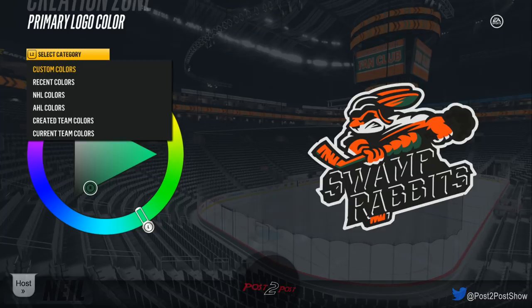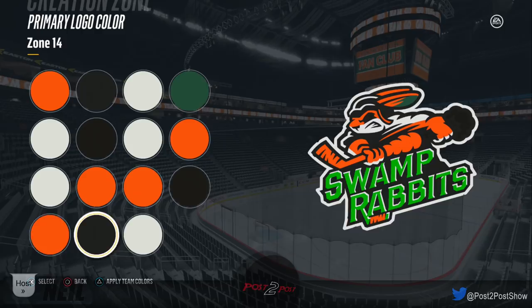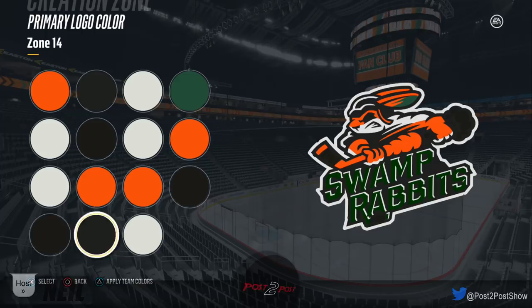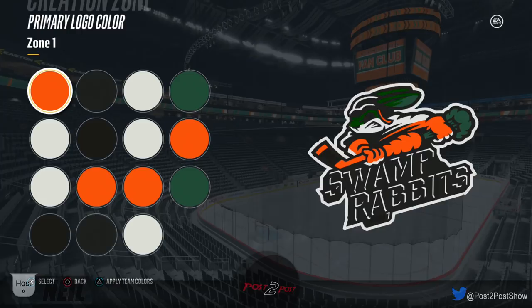The customization in this game is pretty cool, although it's a bit daunting — specifically right now when I have to change all of these colors. I think I want this piece to be the brown color I chose. I want to change the stem of the carrot to green, because that probably makes sense. I don't want the rabbit's face to be orange — or do I? Do I want it to be white?